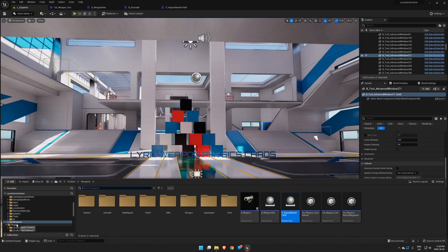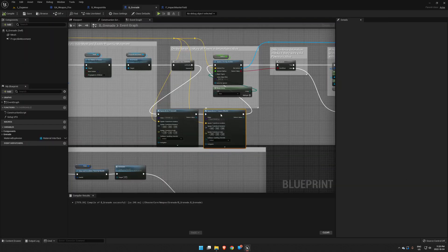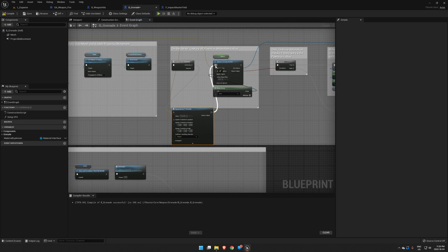Which, if we remember, was in Plugins, Shooter Content, Weapon, Grenade, and then B_Grenade. This is how it's going to look for you if you are coming from the previous tutorial on Grenade Physics.